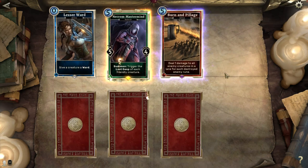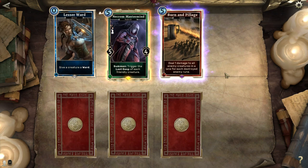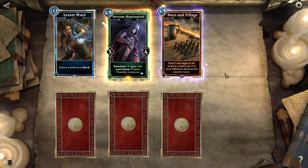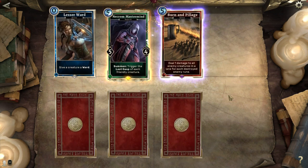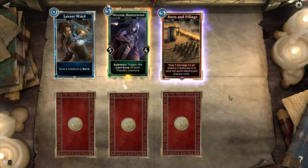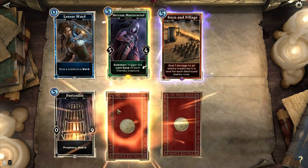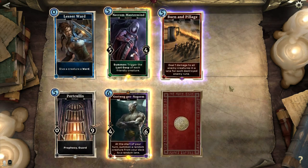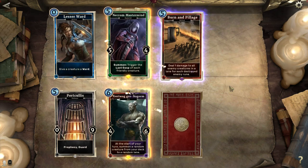Burn and Pillage: deal 1 damage to all enemy creatures in a lane for each destroyed enemy rune — really nice. You got 3 or 4 runes destroyed, you're gonna basically wipe out the enemy. It's only enemy creatures, so really, really nice for only 5 mana. Porticullis — glad to see you back. And another epic! Yes! Thank you, RNGesus! At the start of your turn, summon a random creature from your deck to a random lane — oh my god, that is freaking insane!